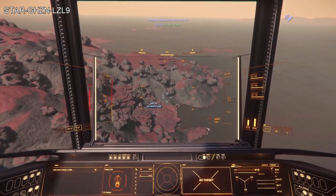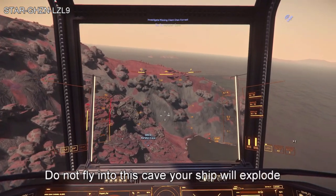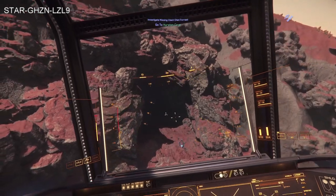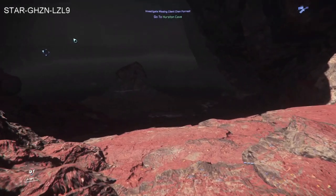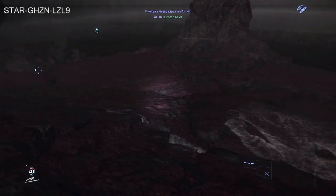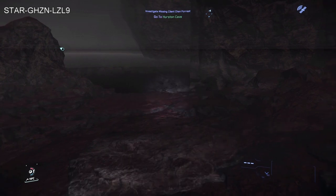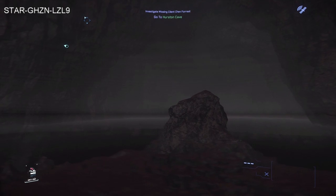Coming up on the cave, you can see it's right on the edge of the ocean. If your cave is in this location, this is the cave you cannot complete your mission at — you can't even fly into it because it's glitched out where the proximity to the water means the cave is actually full of water and there's no way to enter it currently. The water goes right up to the surface, so you cannot enter this cave.